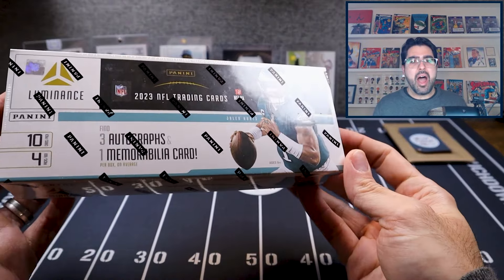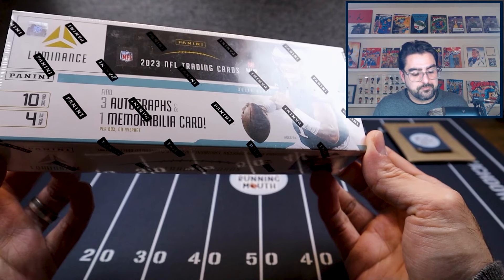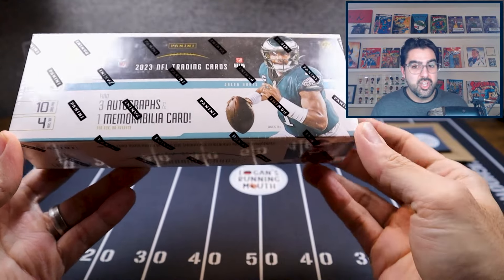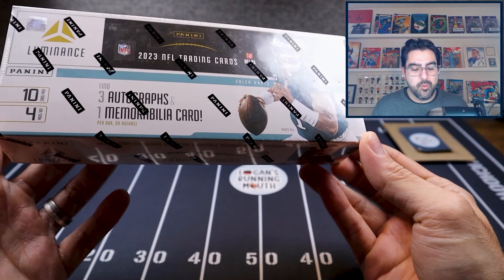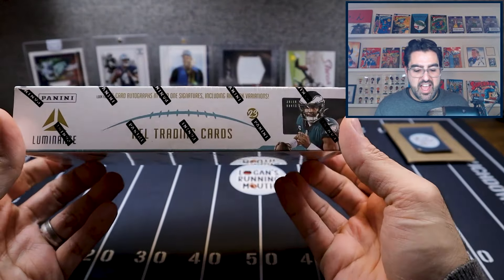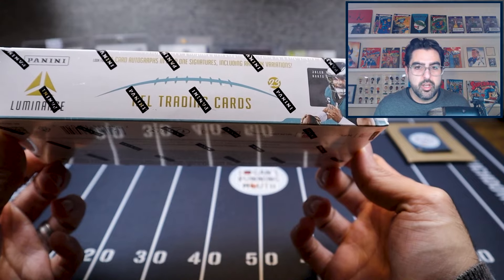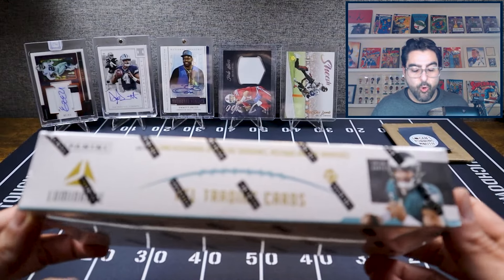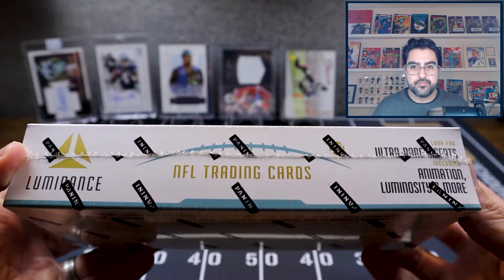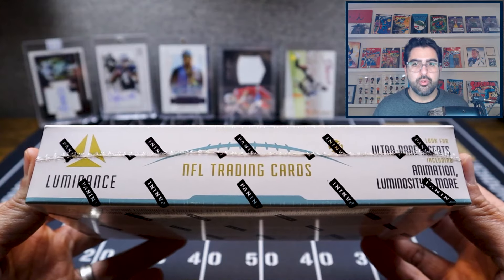In this box you're going to have four packs and ten cards in each pack, so we're talking about a total of 40 cards. You get four hits: three autos and one memorabilia, so you will get a hit in every box. You'll also get a total of five parallels in every box — a little more than one per pack — four inserts per box, so one per pack, and 12 rookies falling at three per pack.